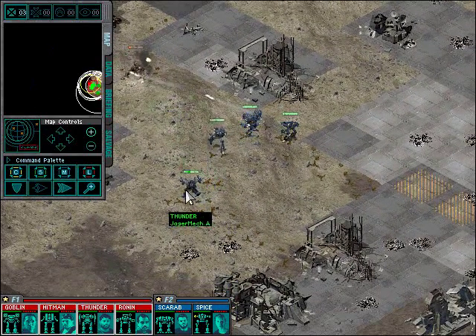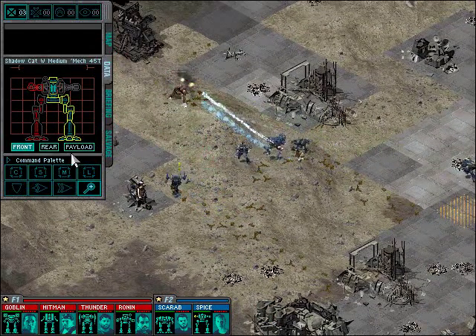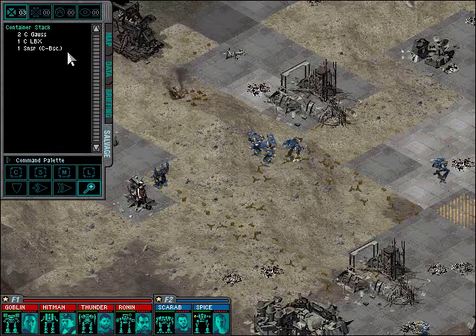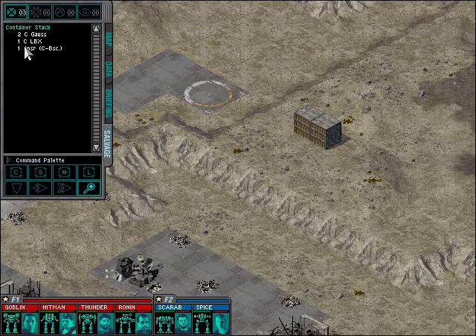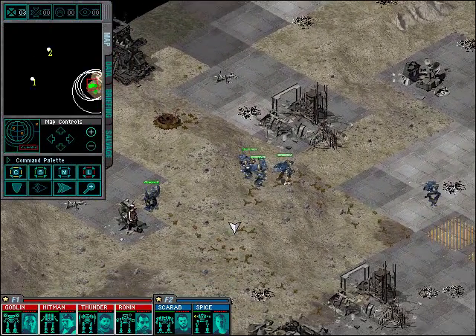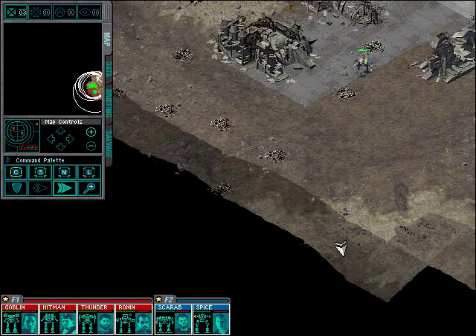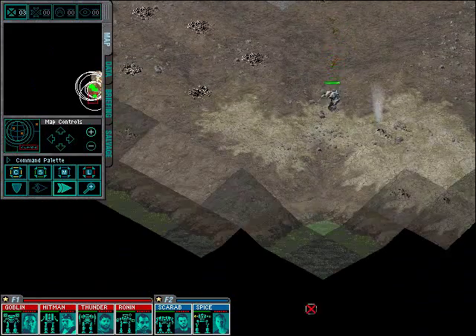Boom — just devastated, viewers. Check out that salvage: two Clan Gauss cannons, one Clan LBX, and a Clan sensor. That, viewers, is a gimme. There is no reason you should not pick that up, because you should have at least one jump-capable mech in every single op you run at this point.